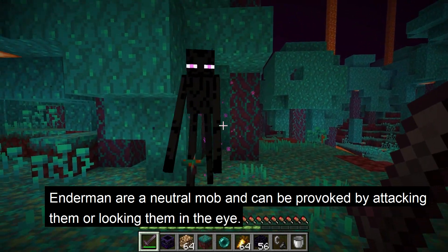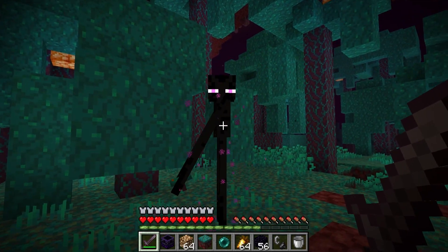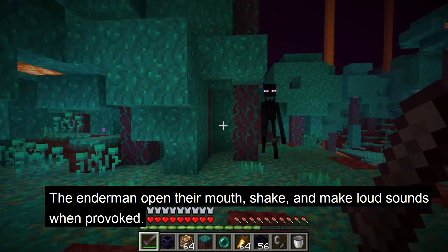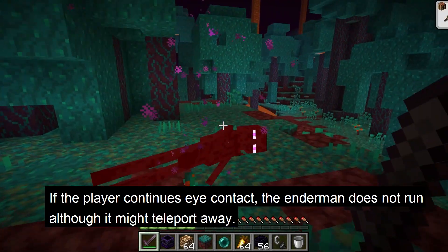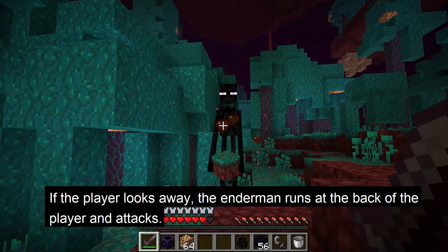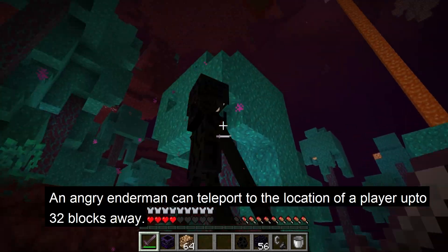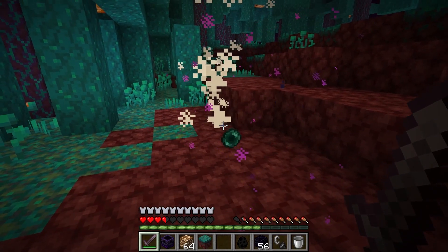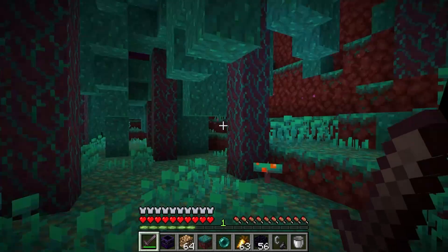Endermen are a neutral mob. They can be provoked by the player attacking them or looking them in the eye — the torso up to the eye counts as eye contact. The endermen open their mouth, shake angrily, and make loud sounds when hostile. If the player continues eye contact, the enderman does not run, although it may teleport away. If the player looks away, the enderman runs towards the back of the player to attack. An angry enderman can teleport to the location of a player up to 32 blocks away. Because endermen are 3 blocks tall, one way to kill them is to be under a block in a 2-block-tall space.